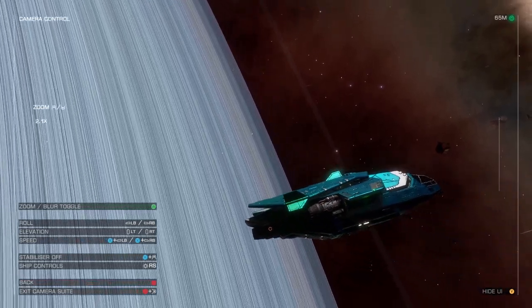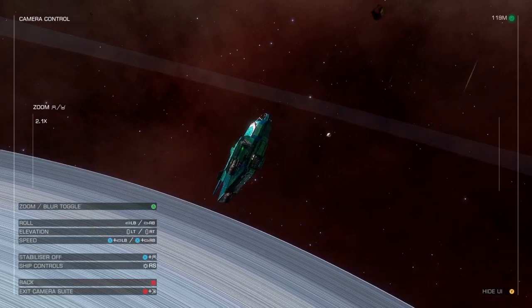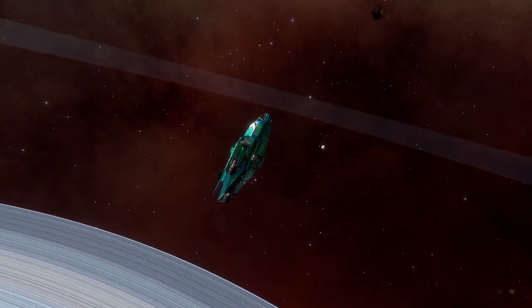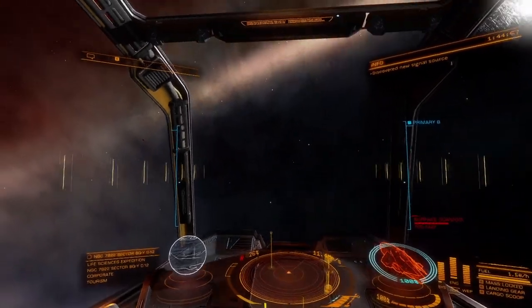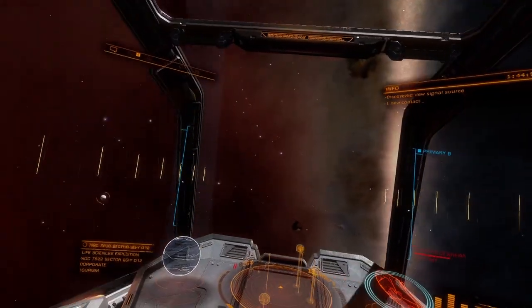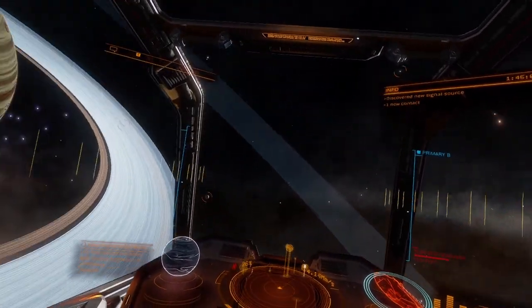Here's the inner ring and you can see this outer ring here in the background. That's what we're going to go and look at. Look at that planet just sitting there. So actually while we're here, we might just scan this ring here because I haven't scanned it yet.